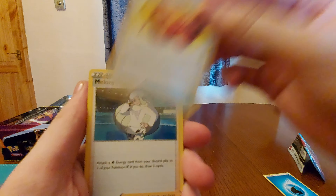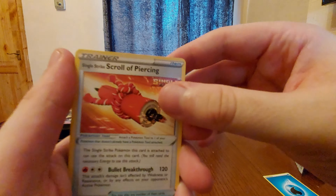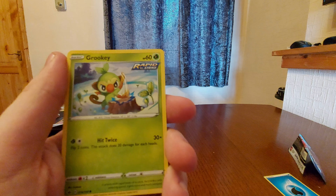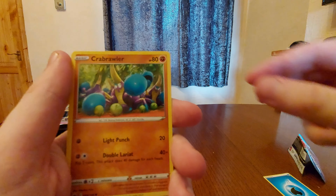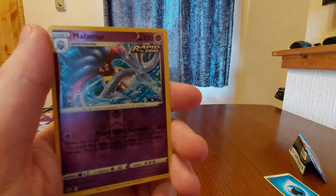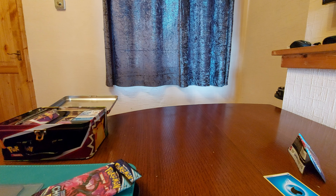Expedition Uniform — nice. Melanie, would be cool to have a full art trainer. Single Strike Skull of Piercing — nice. Mawhile — oh, it's a nice little sheep. Grookey with that nice Rapid Strike. Porygon. Golett. Crabrawler. And reverse holo Malama — nice. Our rare is a normal rare. Not too bad, nothing crazy, but good for the first pack.